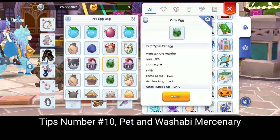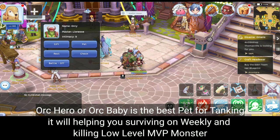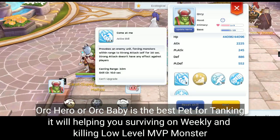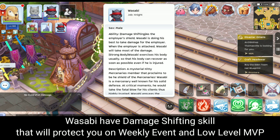Tips number ten also covers pets and Wasabi mercenary. Arc Hero or Arc Baby is the best pet for tanking — it will help you survive weekly events and kill low-level MVP monsters. Wasabi has a damage-shifting skill that will protect you during weekly events and low-level MVP encounters.